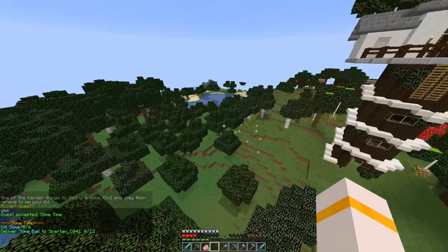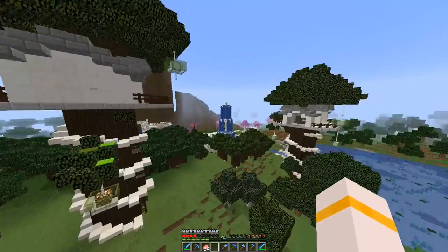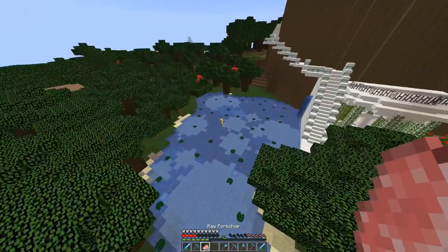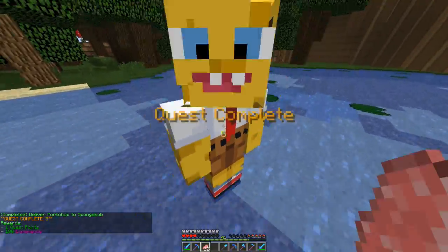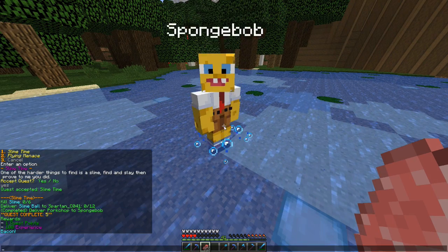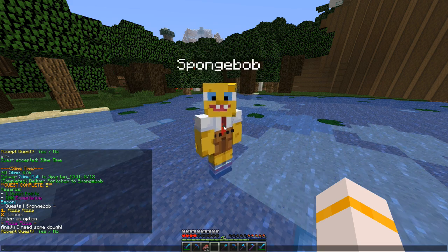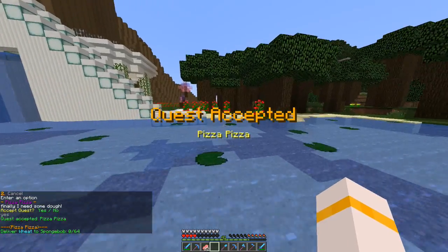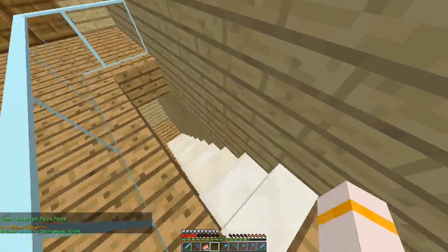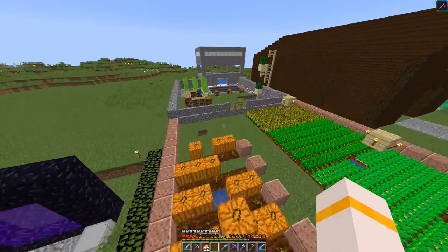So what I will do before we sort of redo — before I start over again on the server — we will complete all the quests. Deliver porkchop to SpongeBob — quest 500 experience, bacon. And then the last quest for SpongeBob: need some dough — deliver 64 wheat to SpongeBob. I'm pretty sure we'd have that. Because we do actually have the farm.